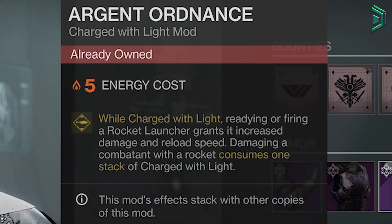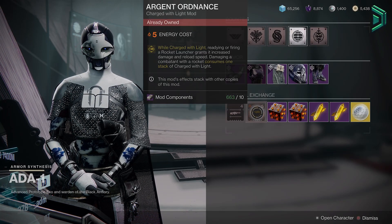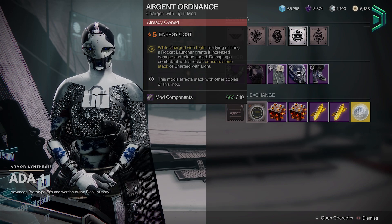What this does is give your rocket launchers increased damage and reload speed against an enemy, consuming 1 stack of charged light per rocket, and it stacks with multiple copies. 1 mod will give you a 20% damage buff, 2 will give you 25%, and 3 will give you 35% with a plus 50 to the reload stat.